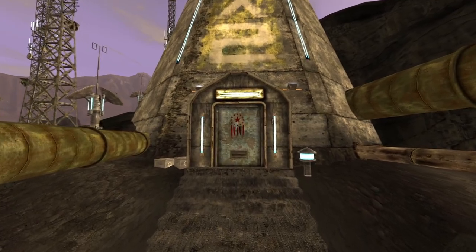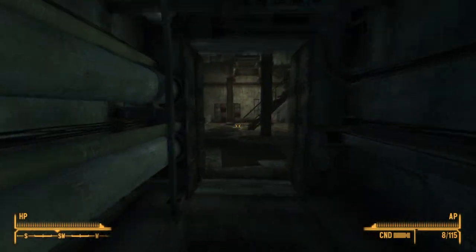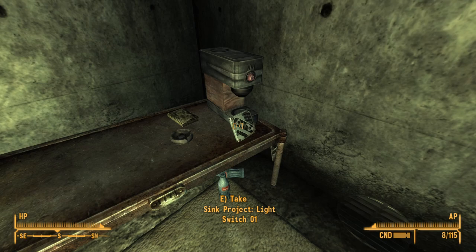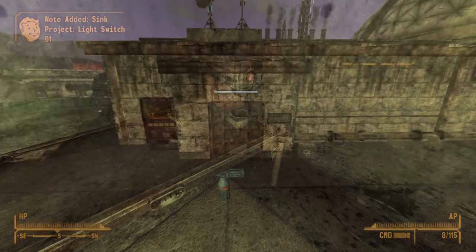Next up is the light switch 01 upgrade. This upgrade can be found at the X2 Antenna Relay Transmitter. Make your way into the transmitter and enter the first room. Make your way to the left-hand corner and sitting on a desk leaning against a coffee machine will be the upgrade. Once the upgrade is installed, it will allow you to turn the lights on in the living area.